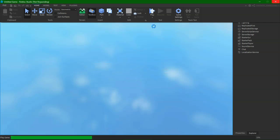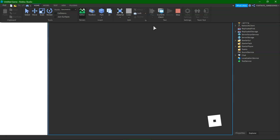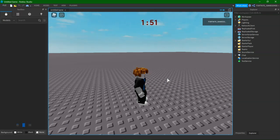He didn't help me at all, I just noticed it — he just reminded me to put an equal sign. Some people think scripting is hard. I think scripting is super easy. Roblox is too easy. I forgot to put an equal sign. I'm sorry guys, I just wasted two minutes of your time.